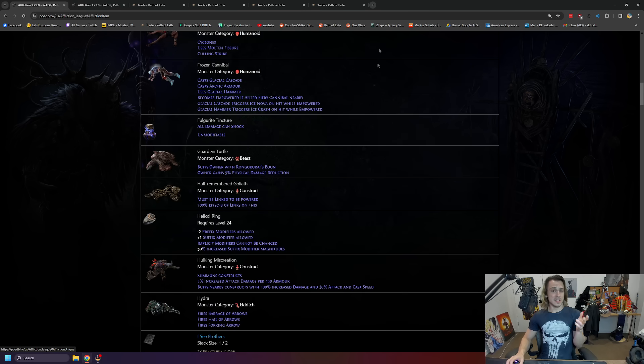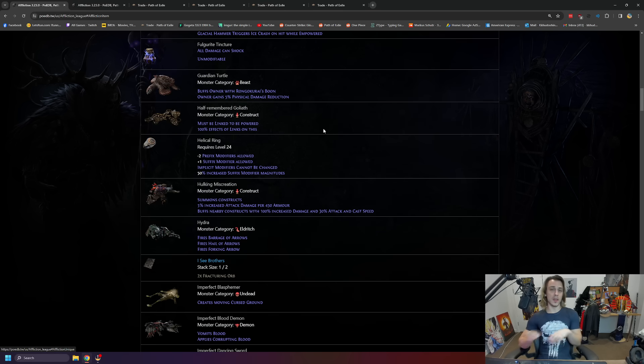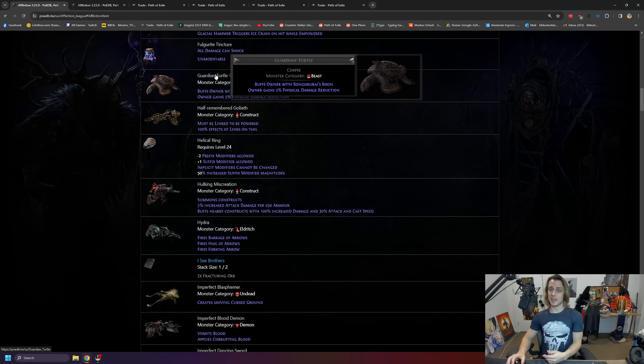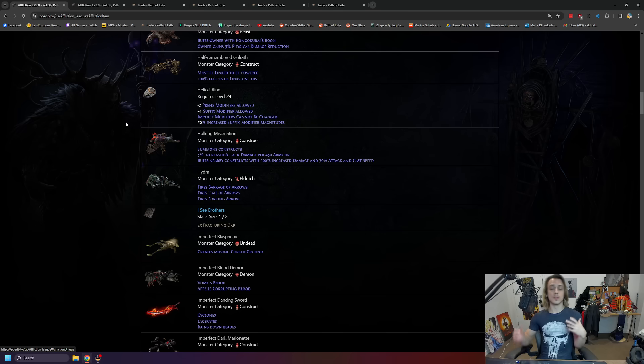Aside from that, you're looking at charms, you're looking at tinctures - make sure you check those vendors all the time because some of those things like skills, additional proj, plenty of stuff can be worth a lot. But on top of that, the corpse vendor is not entirely useless. You might think you're not getting anything there, but the corpses are actually pretty damn expensive and very powerful to summon for certain summoner builds that just use them as stat sticks.